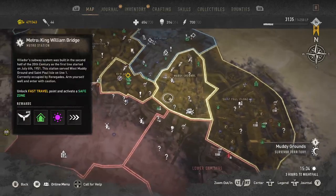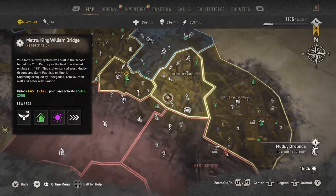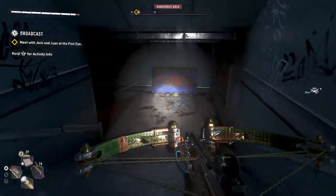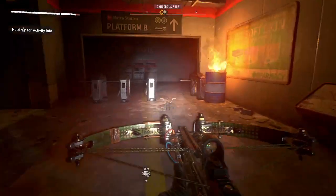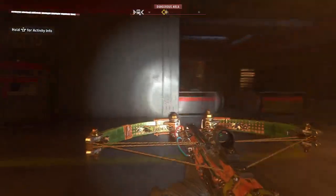So I was headed along the story quest to the central part of the central loop and I came across a safe house that I could activate and it turns out not to be just a safe house but it is the King Wilson Bridge Metro. If I remember correctly this belongs to the Renegades. What I'm going to try to do in this one is to see if I can sneak all the way through with doing a minimal amount of shooting because it comes a bit of a firefight.